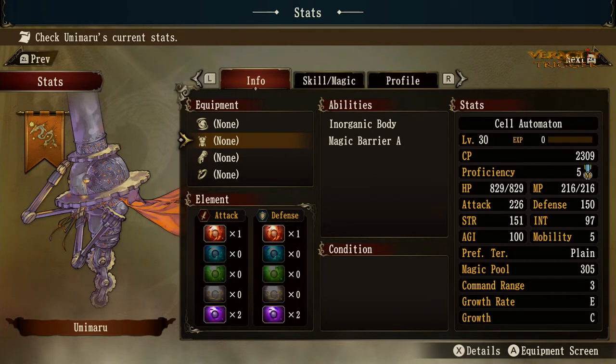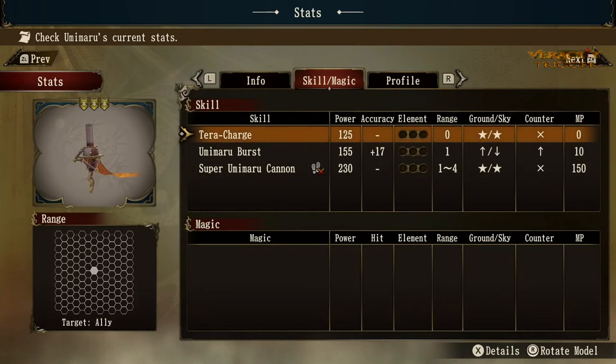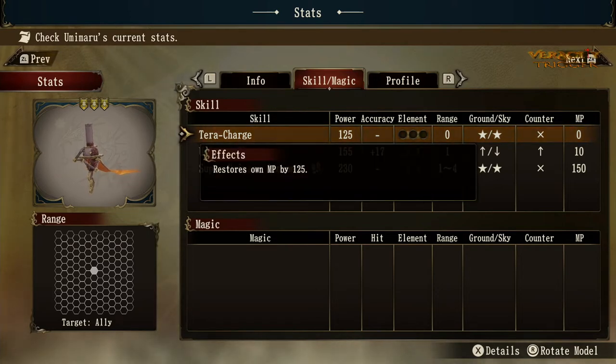I did level up Umamaro a little bit with some potions, so his stats might be slightly different. He comes with light armor — a light armor breastplate chest piece — and he also gets gauntlets and rings. Looking at his skill and magic, he has Tetra Charge. This is the skill that restores his MP — he can use it anytime, move and use it, or use it then move, it doesn't seem to matter. It increases his MP by 125 percent, which is quite nice.